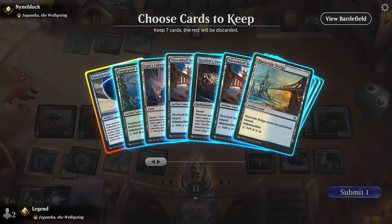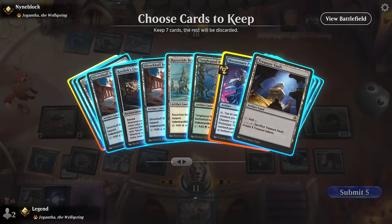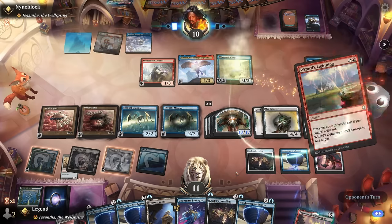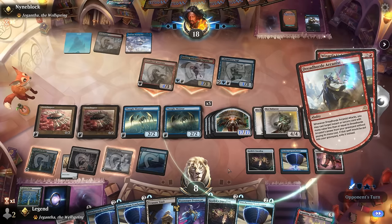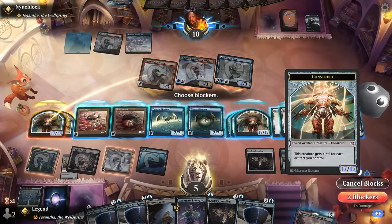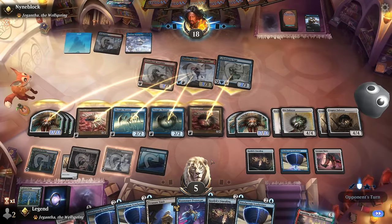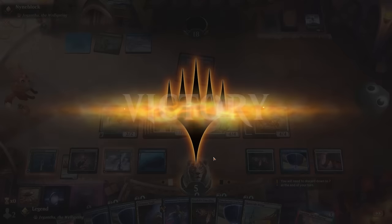We might die if our opponent found a second red source earlier, but they didn't — they have Wizard's Lightning which they can get back with Arcanist, just have to block as much as possible. We're still at five life, we get to untap and smash for a ton of damage. Awesome, onto the next one.